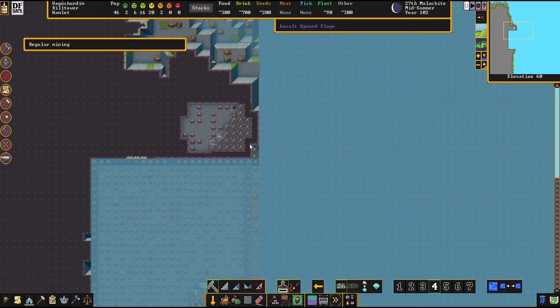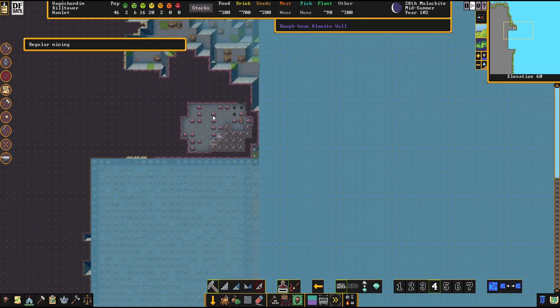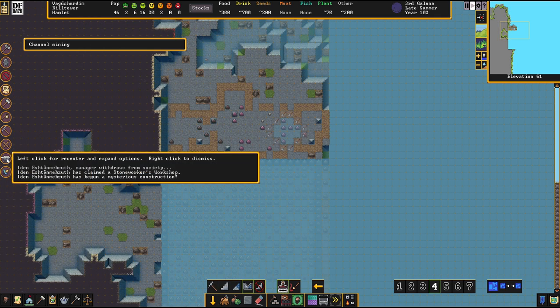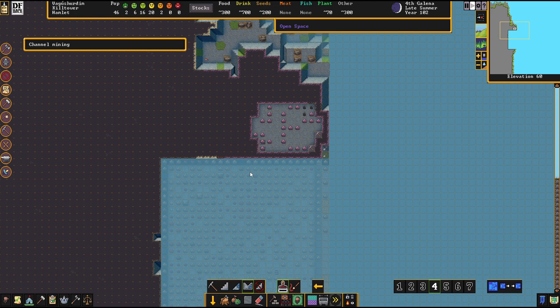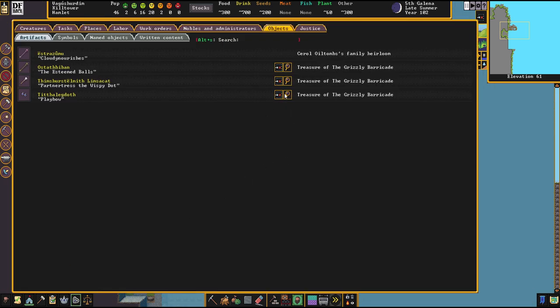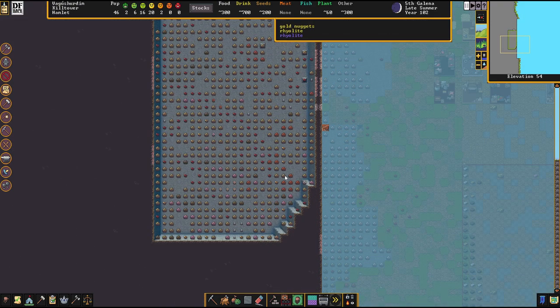There's another staircase going up, and this is going to be a tower. A lot more channeling to do — this will be the top of the tower where we look out. Someone's claimed a stoneworker's workshop — it's our manager, who has begun a mysterious construction. Probably dissatisfied with the quality of work that's been produced and is like 'right, I'll take matters into my own hands.' The result: a granite earring. Nothing too exciting yet again — I like them when they've got weird images.